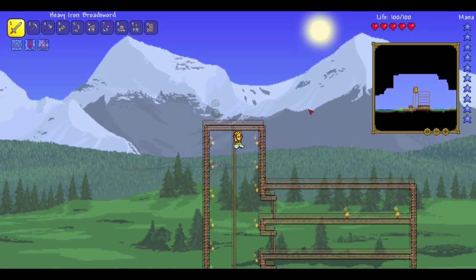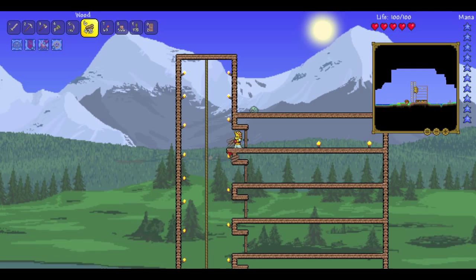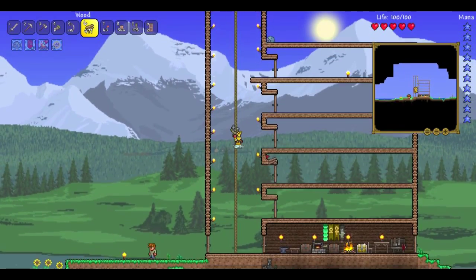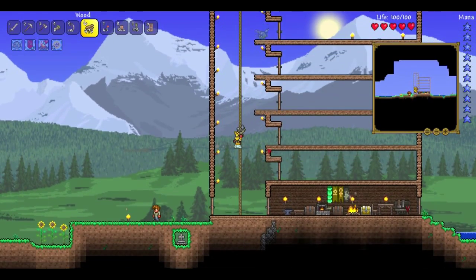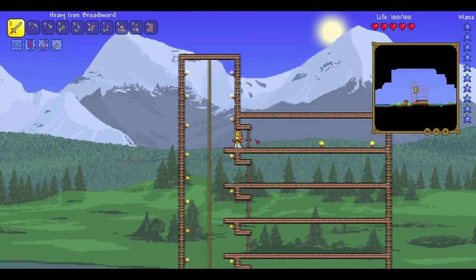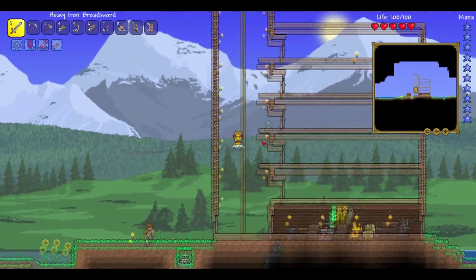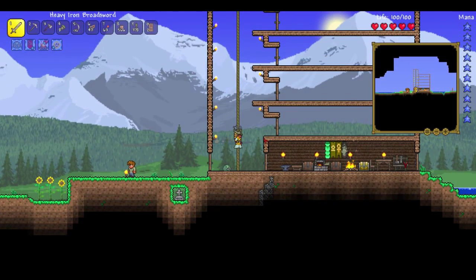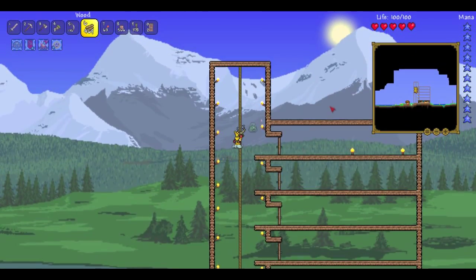Now that I have the wood, I'm considering putting a platform there, there, there, there, and there — so now I can easily just get in and out of each building. Okay, yeah, I think that's gonna work.